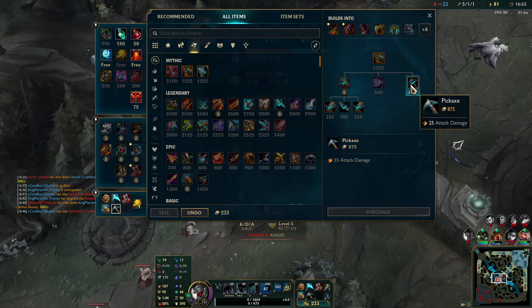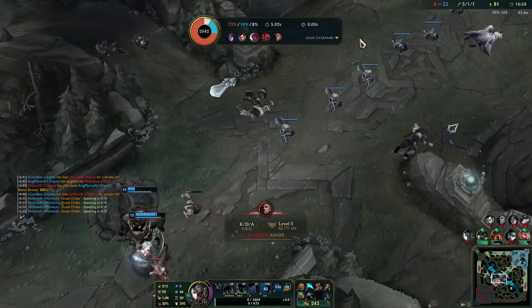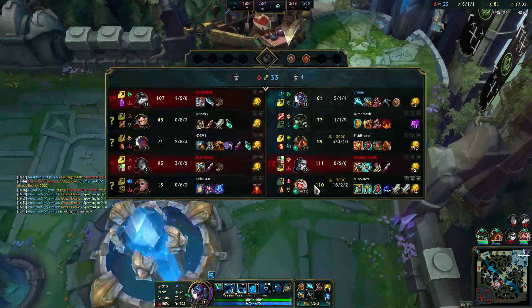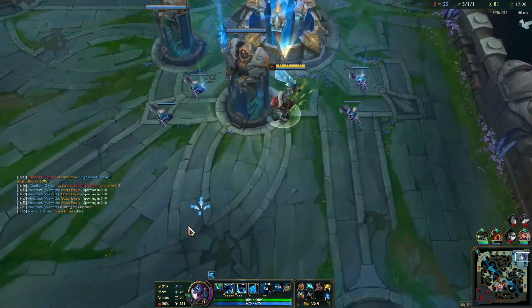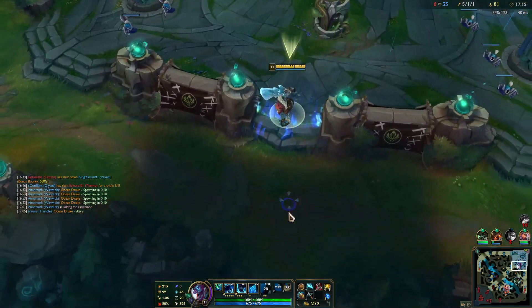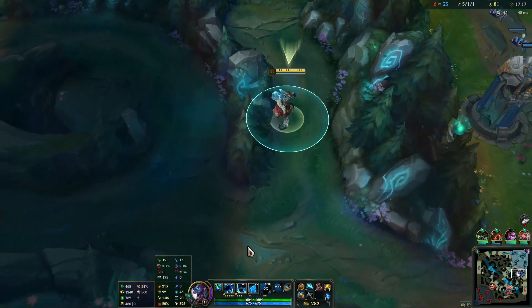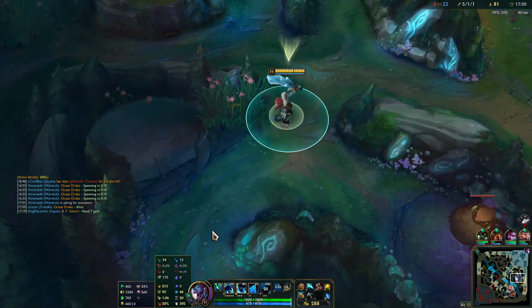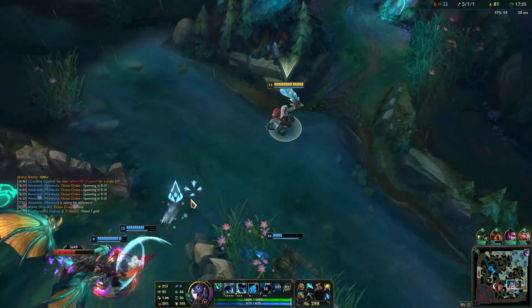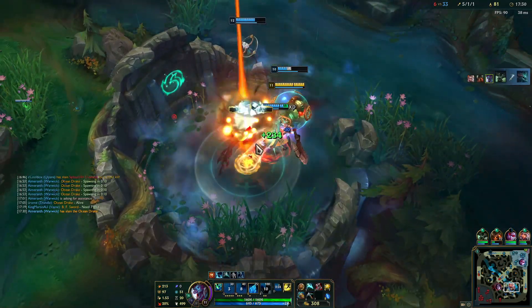We should take this one and then go for Drake. Not a bad build so far — I like it. This is just something honestly out of a whim that I took Trundle, not that I was thinking or anything, but like — this will be such an OP thing.